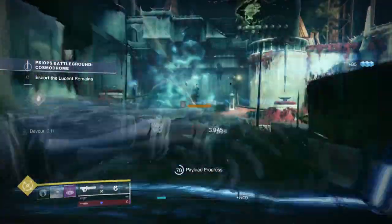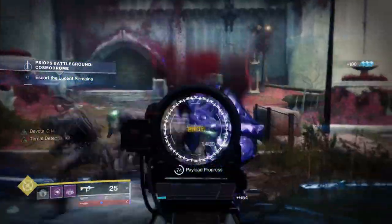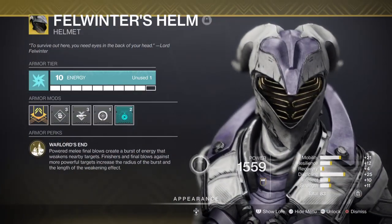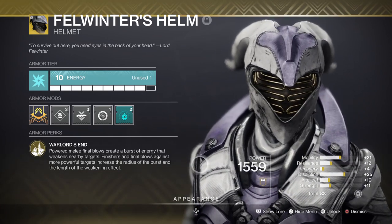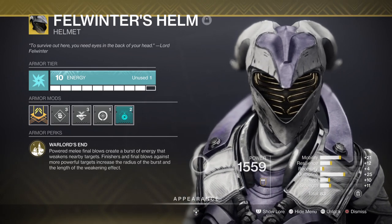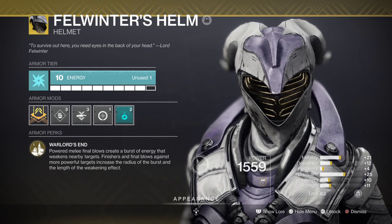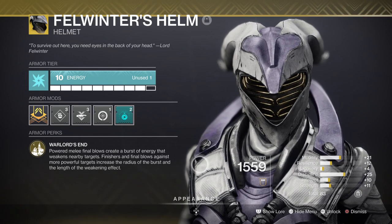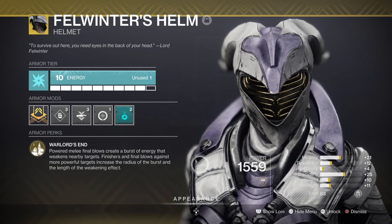For the subclass, we'll be using Nova Bomb: Cataclysm as it provides the most amount of damage in one go via super use. To make Felwinter viable in end game content, we need to understand the exotic's design and function. The exotic allows us to suppress and debuff a target if they are killed via melee or finishers. This debuff is around 30% and can be chained back to back if we pull it off multiple times. Minor combatants will guarantee the exotic to activate on melee, while majors and above will be a bit tougher to pull off.